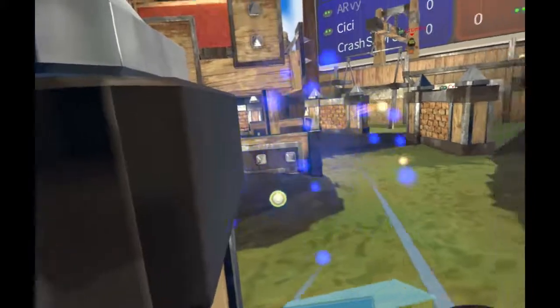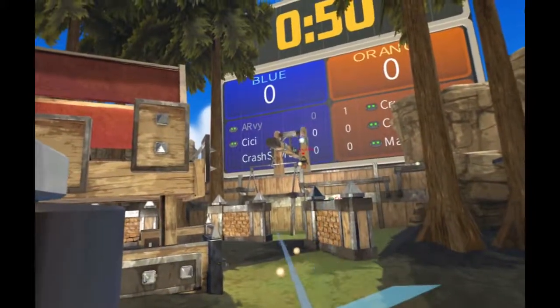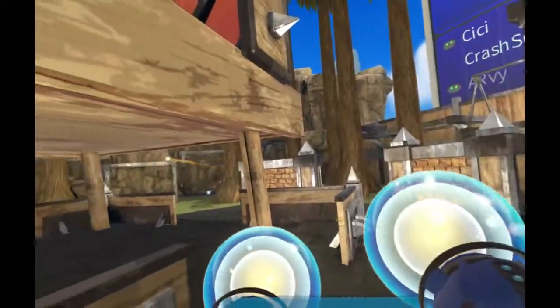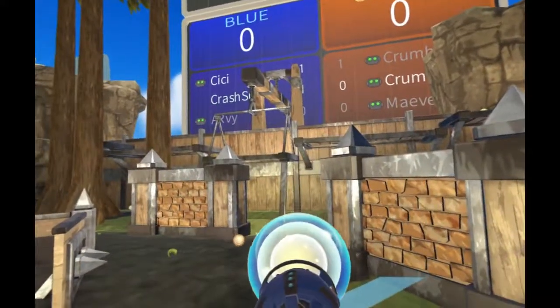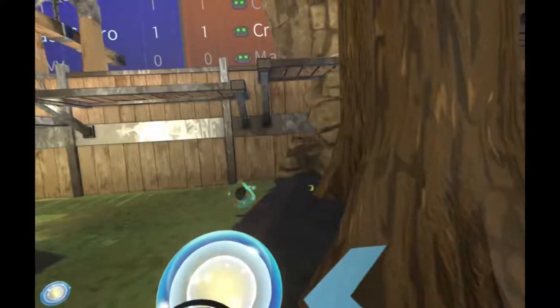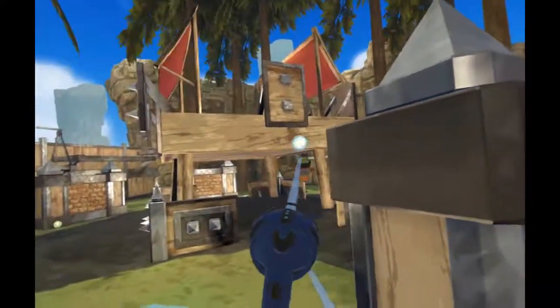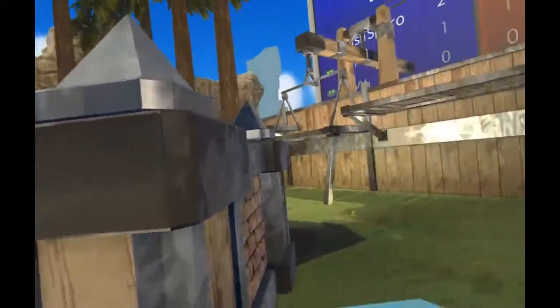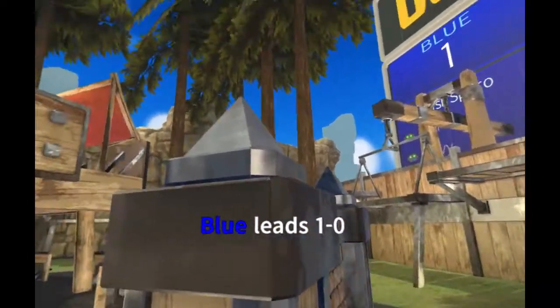The maps are pretty good so far. Got him — blue team is in the lead. They have the scoreboard up there showing kills. I've got two kills so far. Let's try to get up here.